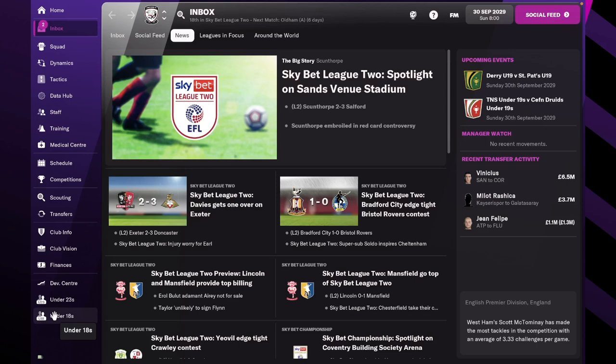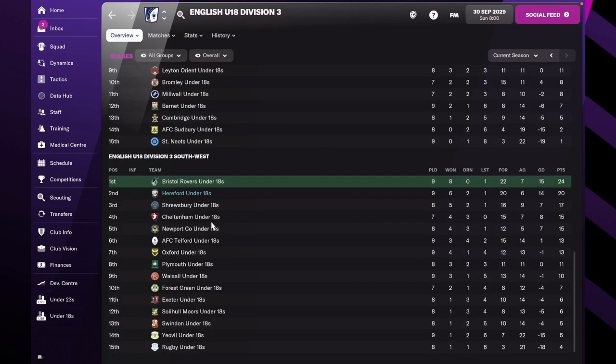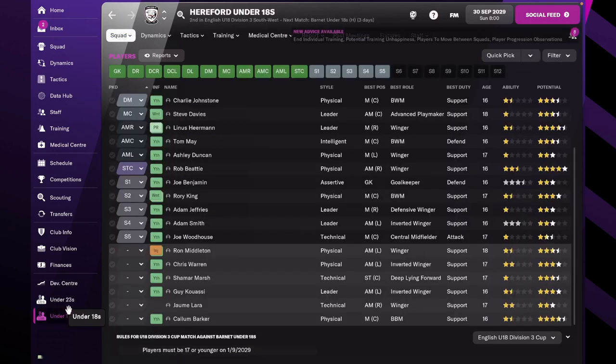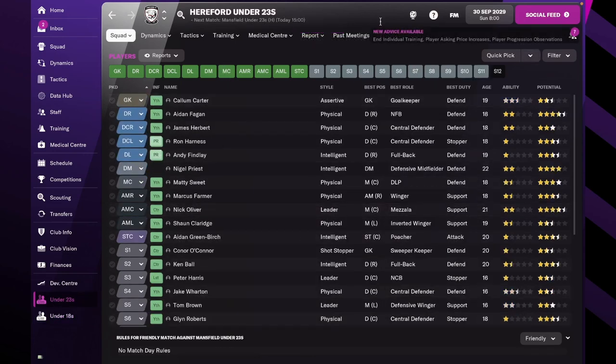Let's check where they're at the moment - they're second in the third division, playing with Bristol, Shrewsbury, Cheltenham and Newport. They're not doing too badly - actually doing really well. They've got two draws, one loss, four points behind the leader. Pretty good. The under-23s don't have a competitive league yet - they've been doing fixtures and friendlies but that doesn't mean all that much.